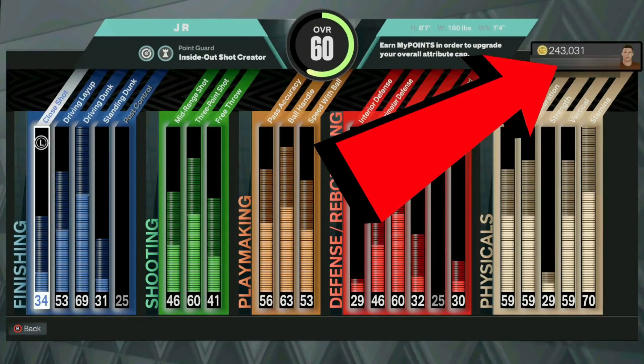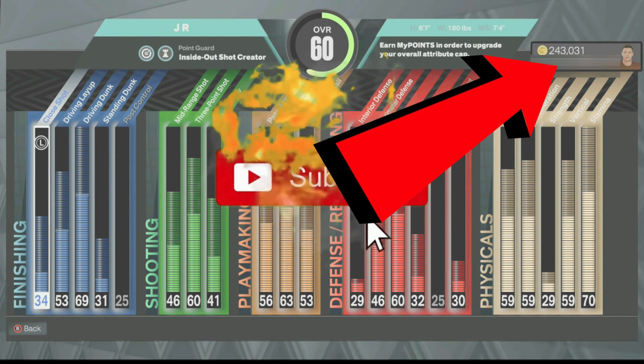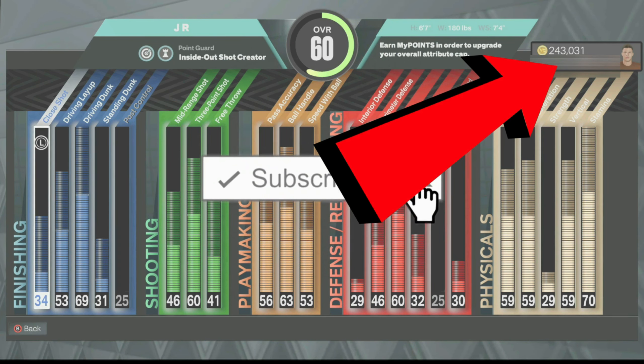In this video, I want to be showing you guys an insane VC glitch that you can use to make a lot of VC. Not only are you getting VC from the normal my career games, but if you follow this VC glitch properly, you'll also be getting 6,500 VC per endorsement that you unlock.